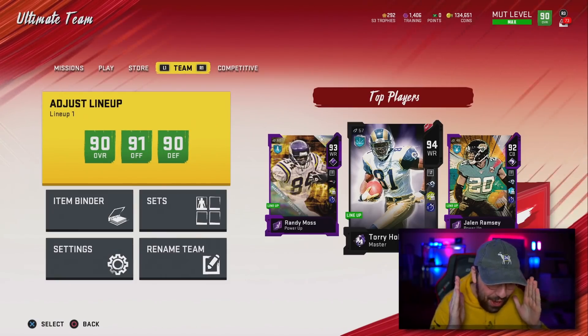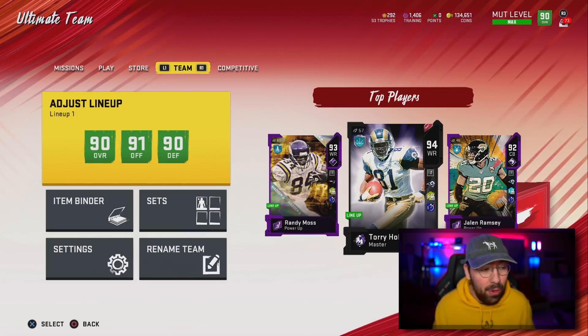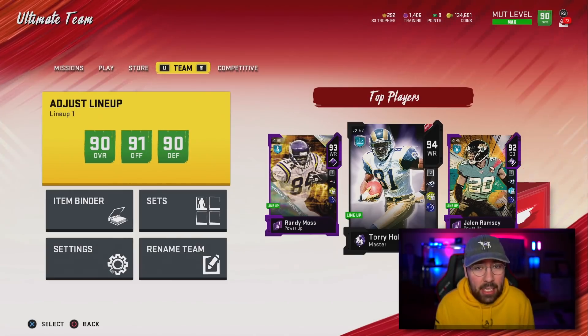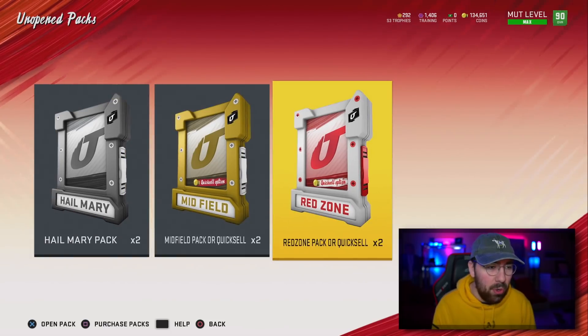Ladies and gentlemen, how are y'all doing today? Welcome back to another No Money Spent episode. In today's episode, we have the off season. I'm going to show you guys all the upgrades that I did. We have some solo battle rewards, and we're going to create this God Squad for season 1-4. So the first thing that we're going to do is open up all of these rewards.